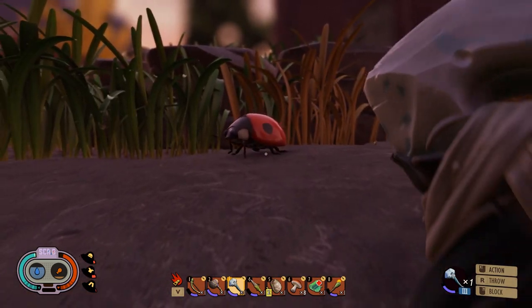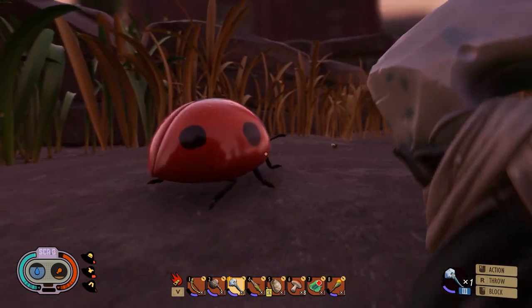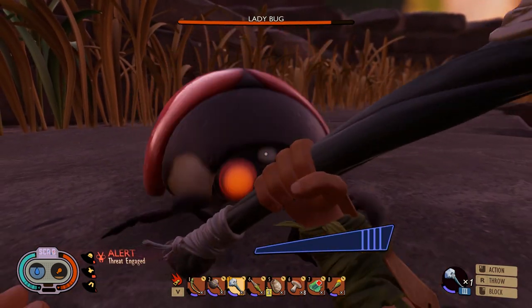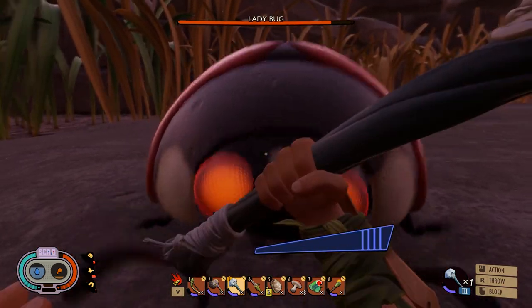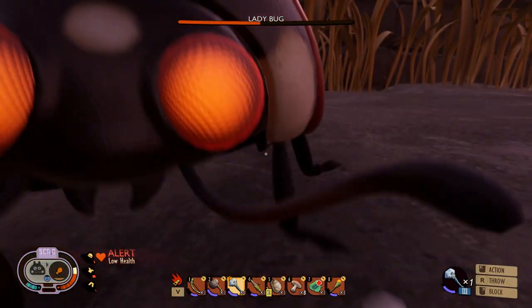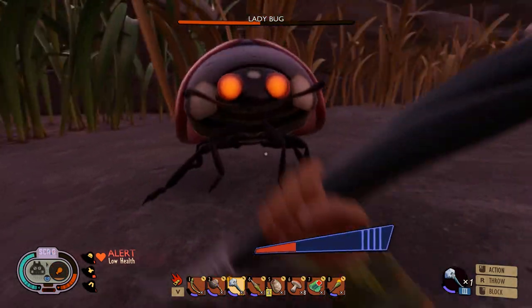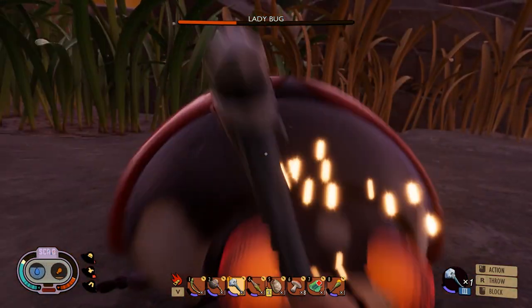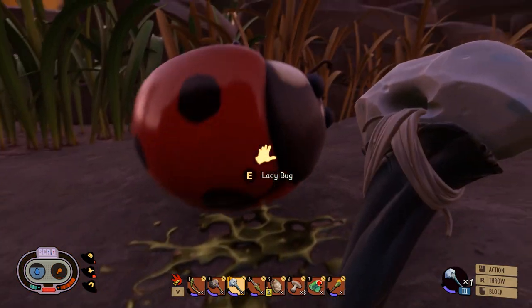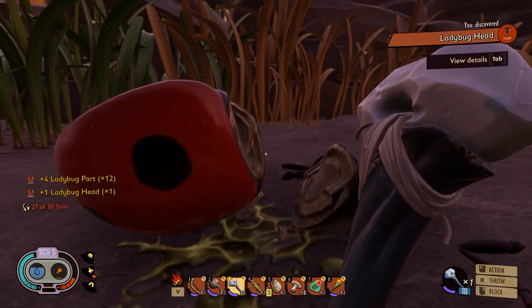Finally, you'll need to kill a ladybug, as you'll need its head, which is a fairly rare drop. So if you find a ladybug, save the game and fight it over and over until the head drops. There's a little trick. I'll fight it with my mint mallet. There we go, we've got a ladybug head.